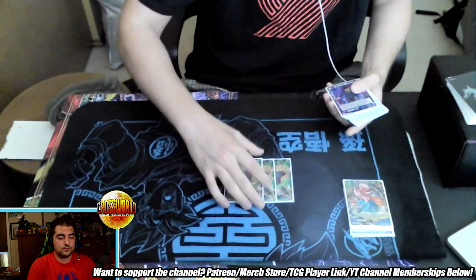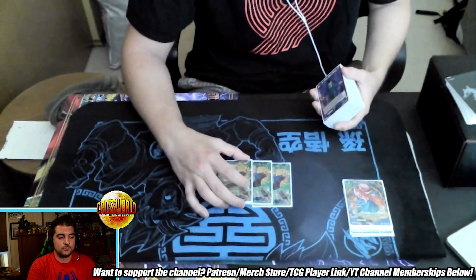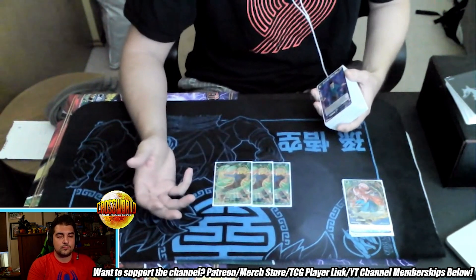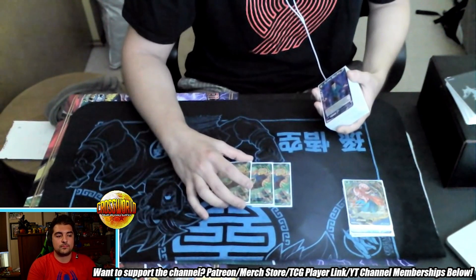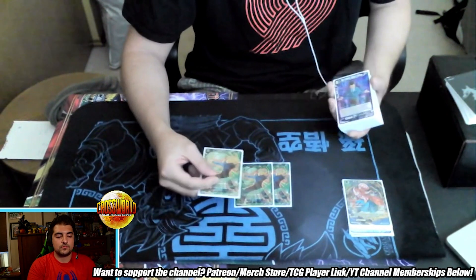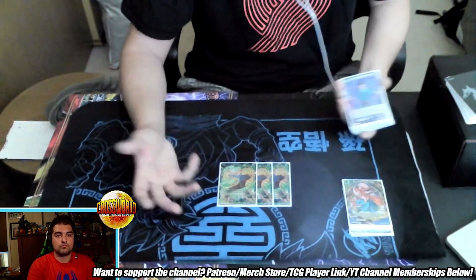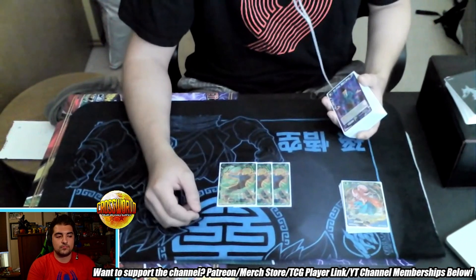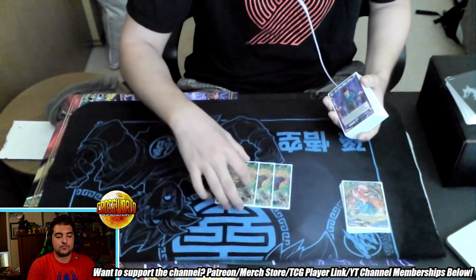I play three God Ceiling, and this is one change I would make — I'd probably bump it to four. Since I added the Raditz unison, you can play Raditz on turn two when you go second, so God Ceiling comes online a lot earlier. There were a few games where I was missing it in hand, and the fourth copy might have helped. God Ceiling is just great in the current meta.